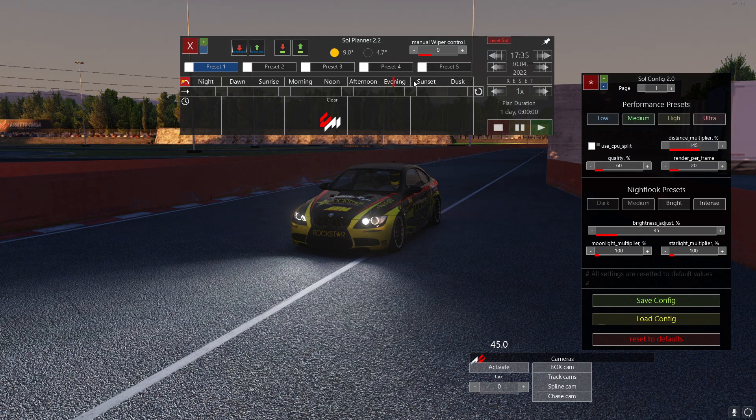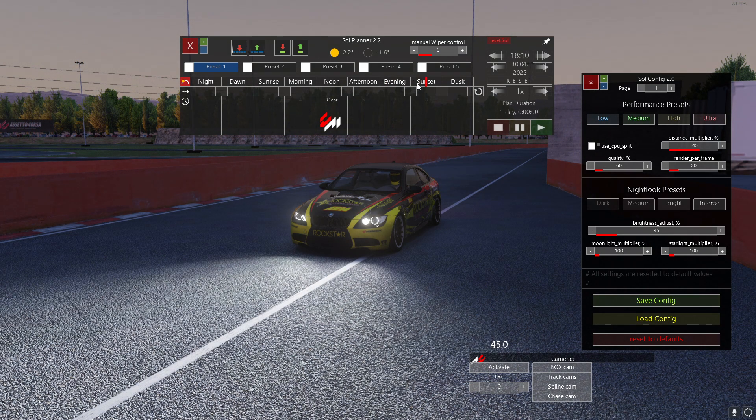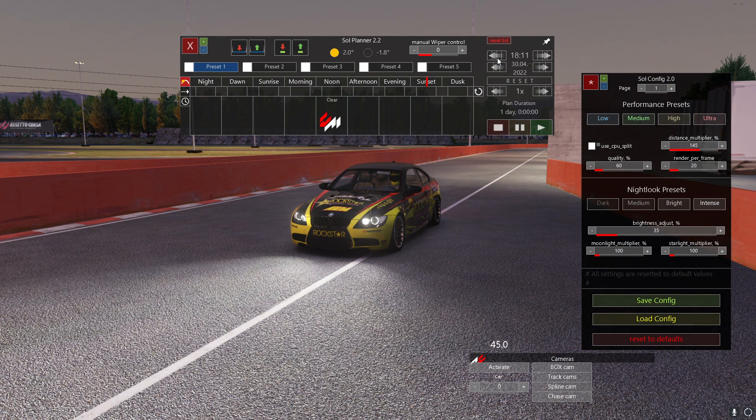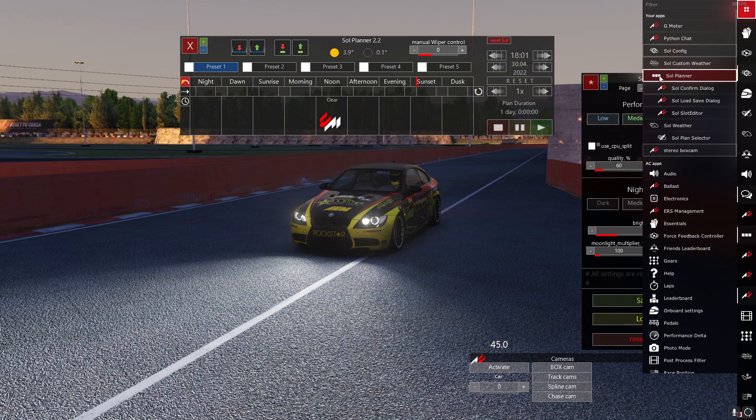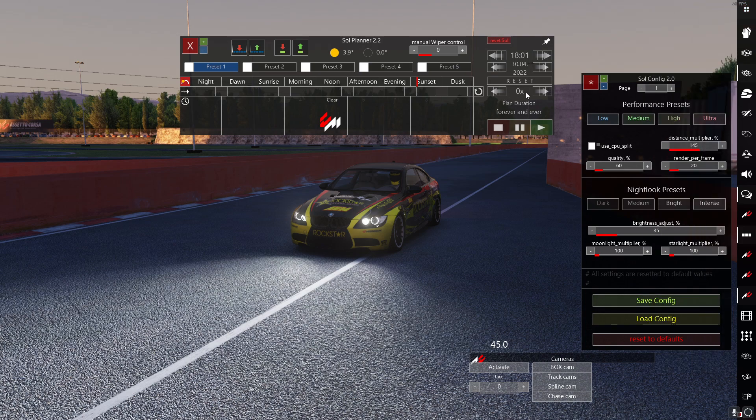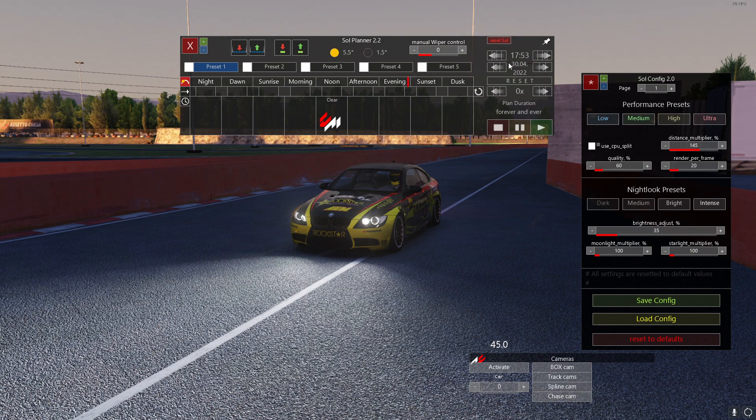What I'm going for today is a sunset vibe. To obtain this, I need to change the time of day, which you can do by opening the Sol planner and then picking your time of day — night, dawn, sunrise, morning, noon, afternoon, evening, sunset, dusk. Then turn this multiplier to zero so that the time will not move, so whatever time you set is the time it will stay.